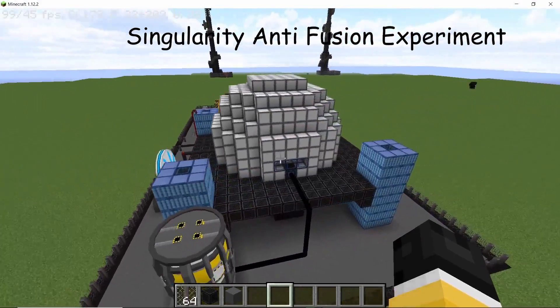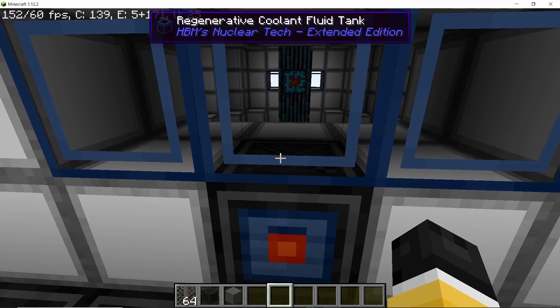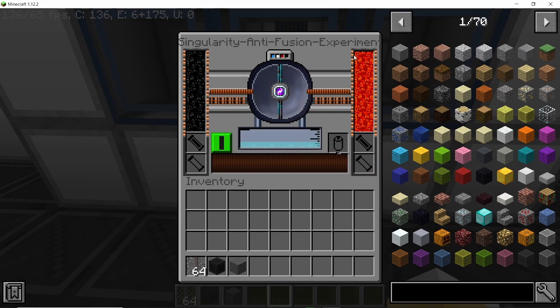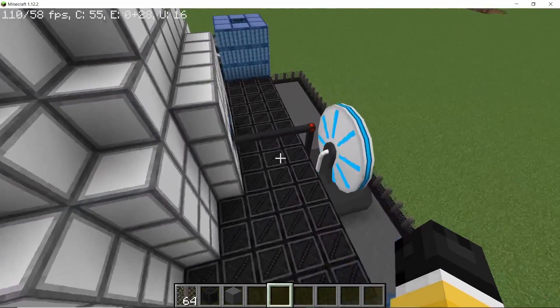In this video I'm going to go over Safe Reactor, which is Alcator's take on fusion reactors for the Nuclear Tech mod extended 1.12.2. It uses anti-matter and anti-sherbedium along with a singularity, and it generates its own coolant. I'm going to go over everything it can do and how it works.